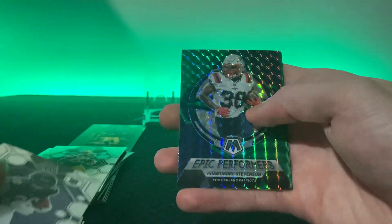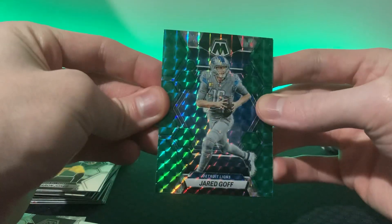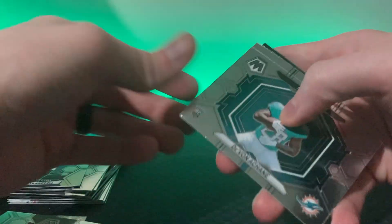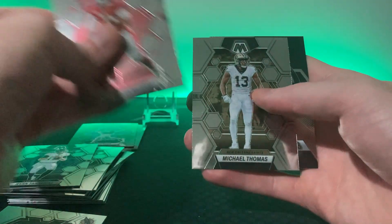Aaron Jones, Jamar Chase, Fletcher Cox, Roshan Johnson — someone needs to take over that running back spot. Rhamondre Stevenson on the Epic Performers, and we get a Jared Goff on the Lions — who just got routed the other day. Looked all good and then got absolutely destroyed — I think by the Eagles or Dolphins. Brian Tannehill... we'll just go through these. Devon Achane on the NFL Debut, Kyler Murray — they're waiting for him to come back even though Joshua Dobbs isn't doing so bad — and AJ Brown. Nothing too crazy, two packs left on this first blaster.